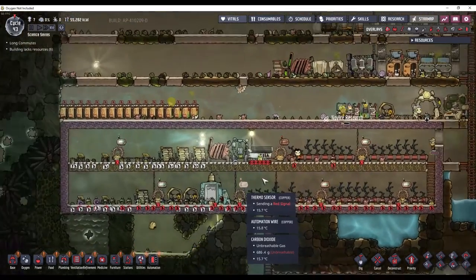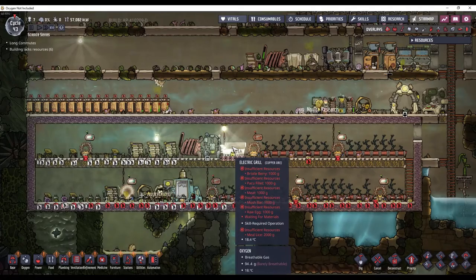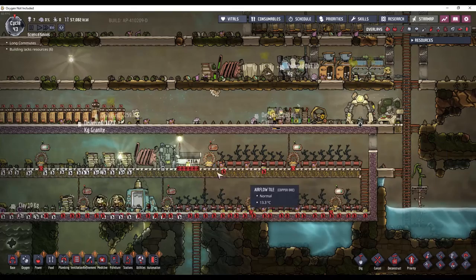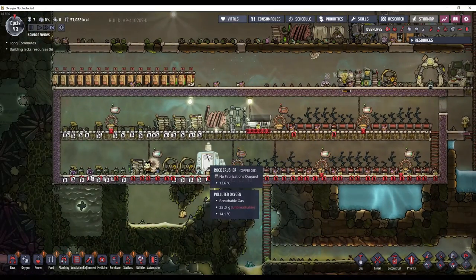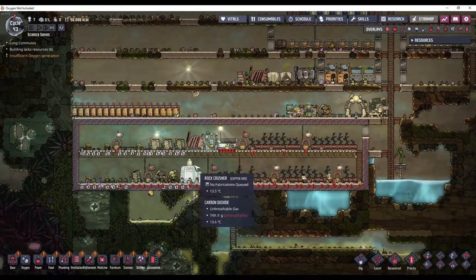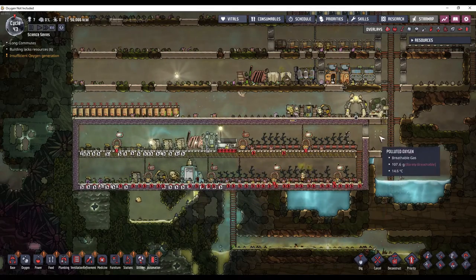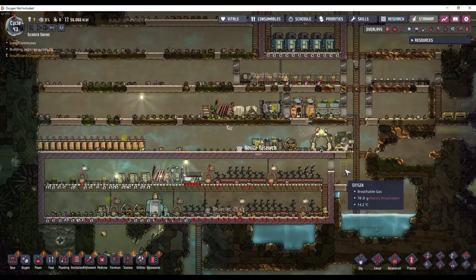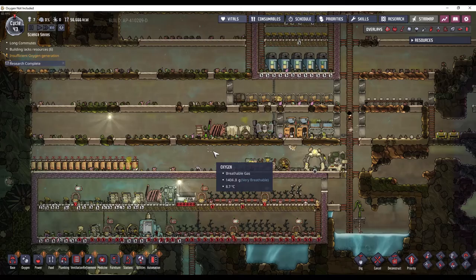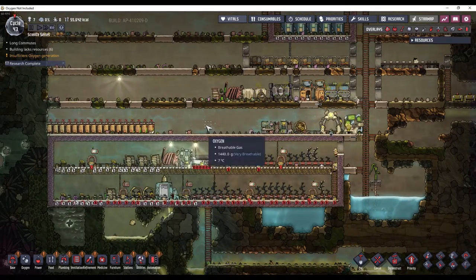I want to reorganize this place so it looks a little bit nicer — probably move the grill over here so that my dupe doesn't have to travel as far. And I want to move things down and centralize power, and then of course get into metal refining. Because metal refining and plastic is what I consider the transition into mid-game — this is still kind of early game, but we will get into the mid-game here shortly.